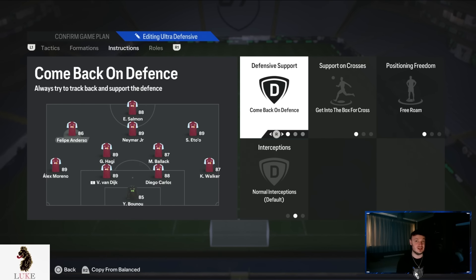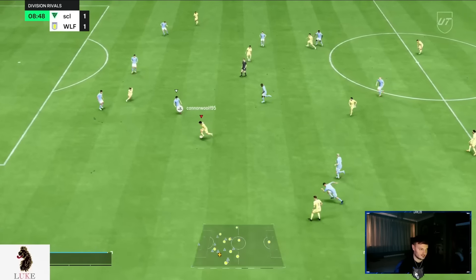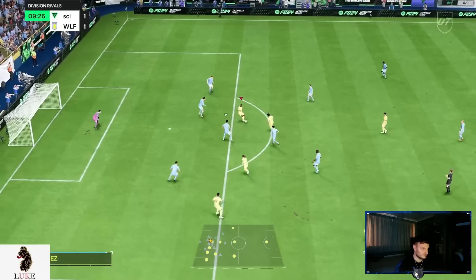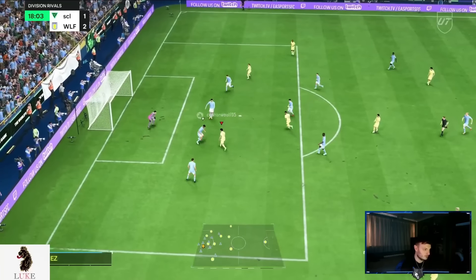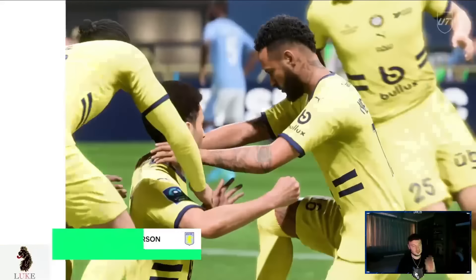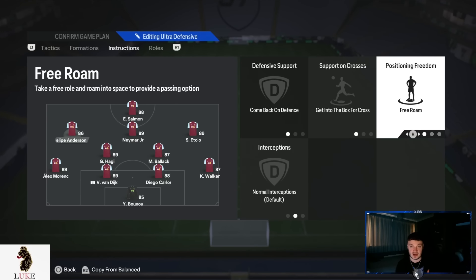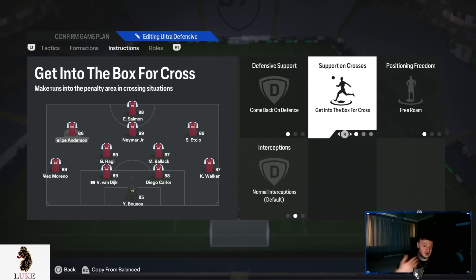The LAM is an absolute game changer — I've taken inspiration from my 4222 and used it in this 4231. My LAM is on comeback on defence, getting to the box for cross, and free roam. Free roam is an absolute game changer — it means the left-sided CAM has a lot of licence to drift inwards. Having all three CAMs on getting to the box for cross is so important. We'll take a free roam and roam into space to provide a passing option. I actually prefer only having my left-sided CAM on free roam, not the middle CAM.